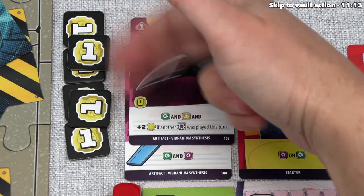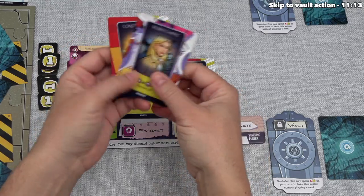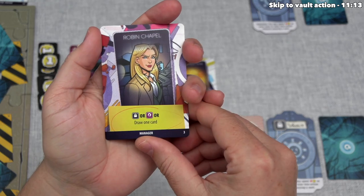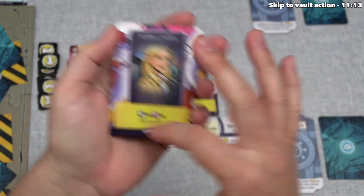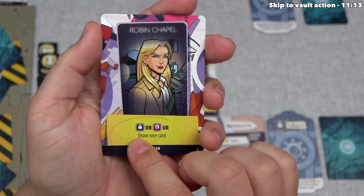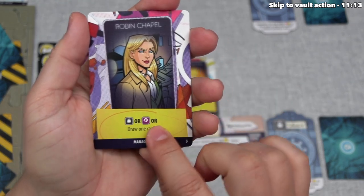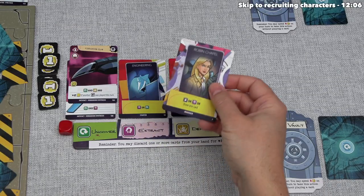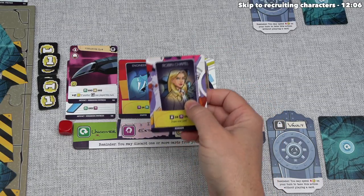We've got six influence suddenly. At this point, we still have two cards left in our hand — this first turn is going really well. I think we want to play our manager. Every player has a different manager, and ours is Robin Chappell. Down below, it says we can do a vault action, an extract action, or draw one card from the top of our deck. I think we want to go for the vault action.